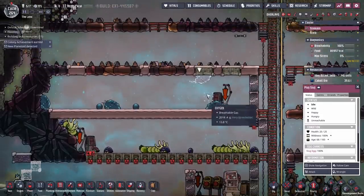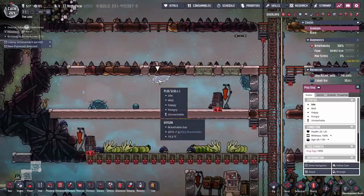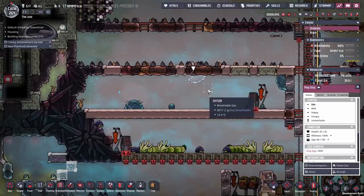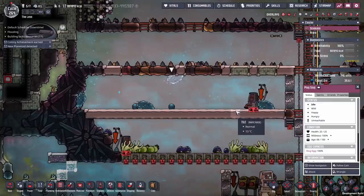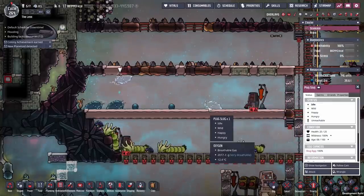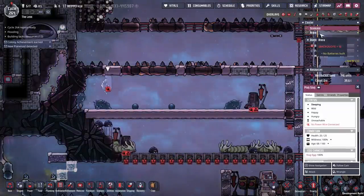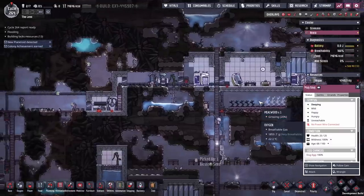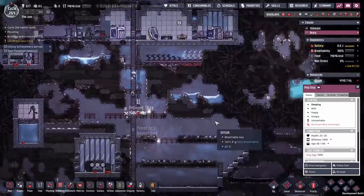There's been a lot of talk about plug slugs and how useful they are. Someone brought up the point: what if you fed plug slugs stone? Even if I could feed them stone to produce their power and hydrogen, I would still prefer stone hatches because stone hatches give you coal, which is really useful. You can store it up and use it later, as opposed to plug slugs where you have to store the power they produce at night in batteries or it's lost. I really see stone hatches as being way better.